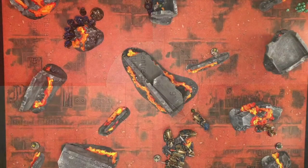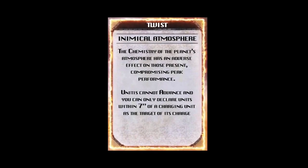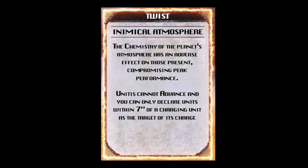This is the deployment zone the players will be using. As we're using the open war deck to create the mission, the unique twist for this game is the inimical atmosphere: units cannot advance, and you can only declare units within seven inches of a charging unit as the target of its charge.